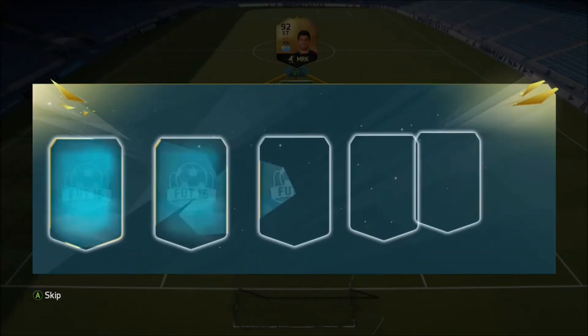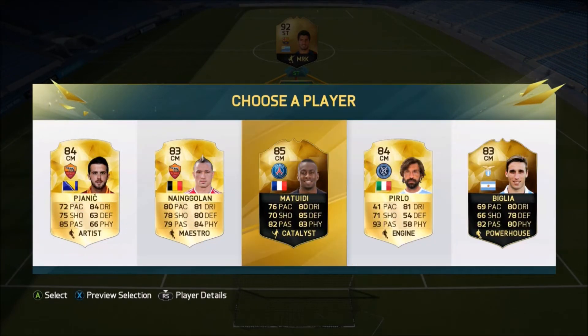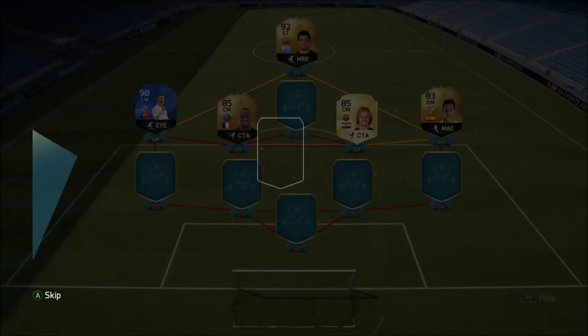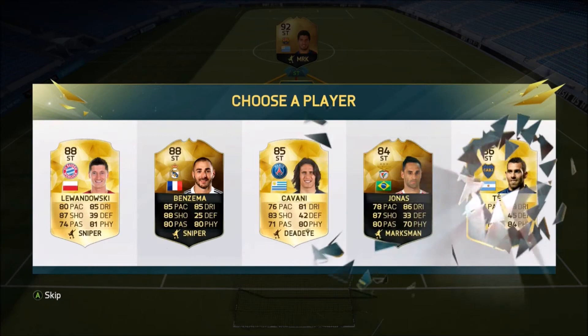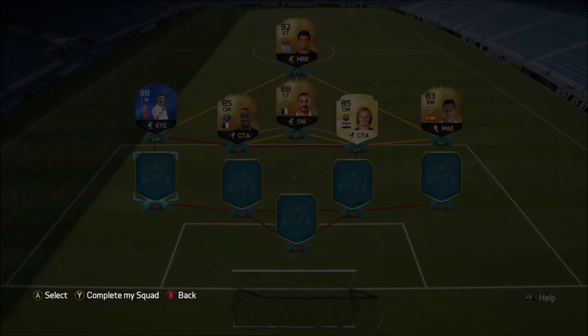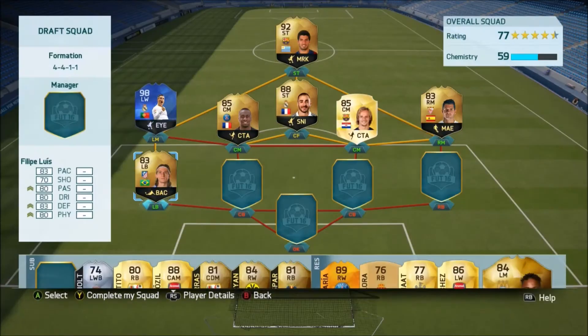Rakitic there. Hopefully we can get someone like an Iniesta — we don't. I'll take Matuidi, yeah I'll take Matuidi. Okay, centre forward — who are we going to get? Benzema. I'll take a Benzema, that is not bad at all.